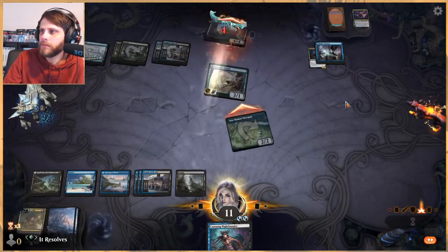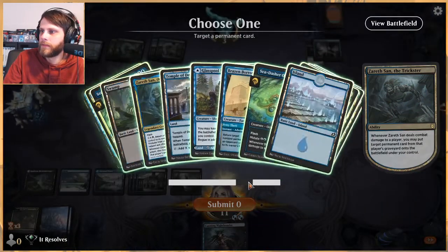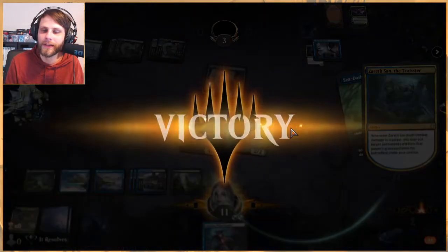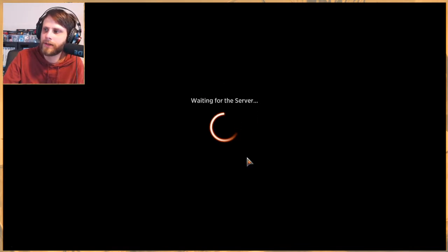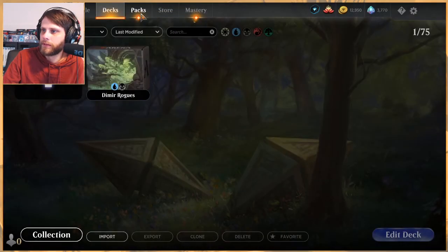Worth noting this can't block things without flying, which is part of why I went for the Sea Dasher Octopus — they can't block it. And game one is done — we got there. That was a very long game as mirror matches tend to be, quite a grind. Feel good about the deck though. They had a different configuration — a bit more high-end stuff with the Ashiok and everything — but we were at odds for a bit and pulled through.